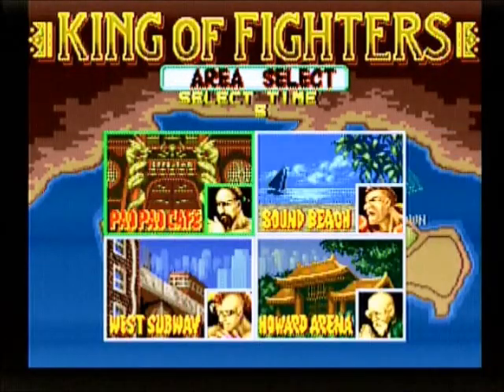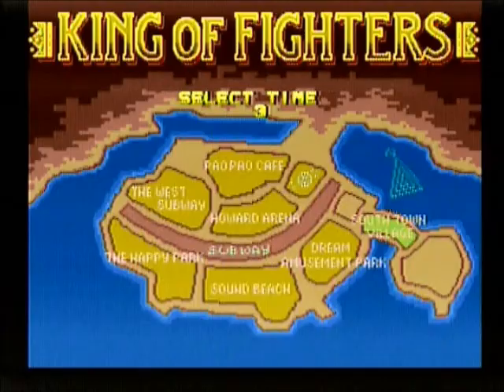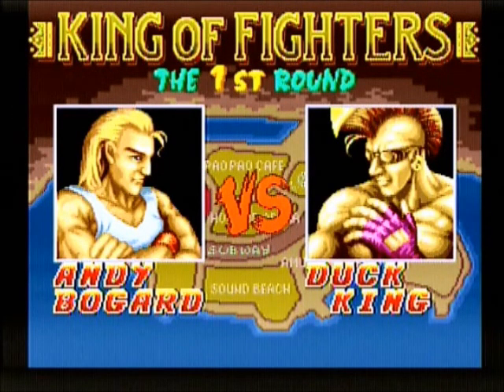Once you make your selection, you'll have a choice between four opponents, and each opponent is located in a different part of South Town. Andy Bogart versus Duck King.